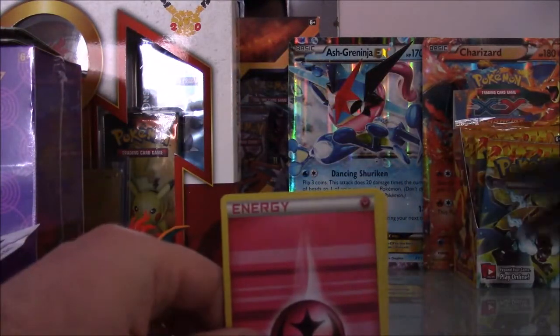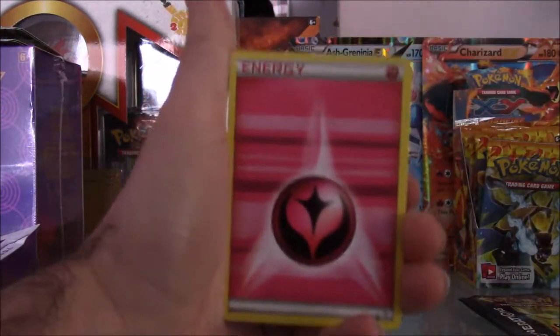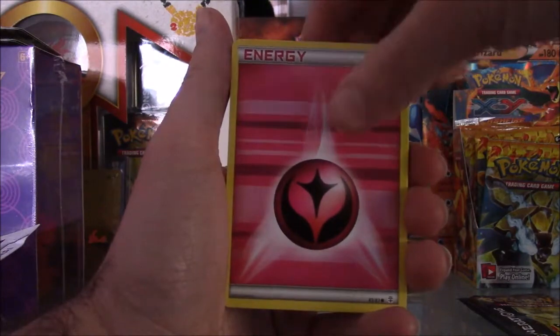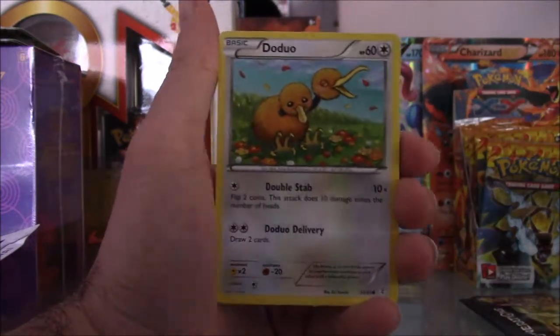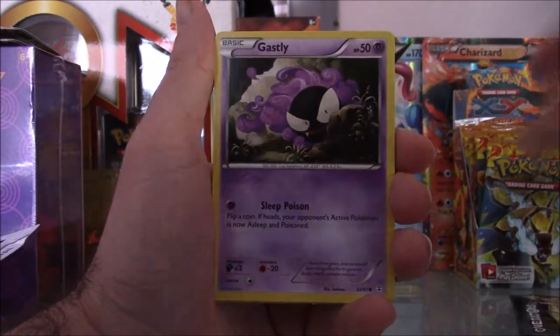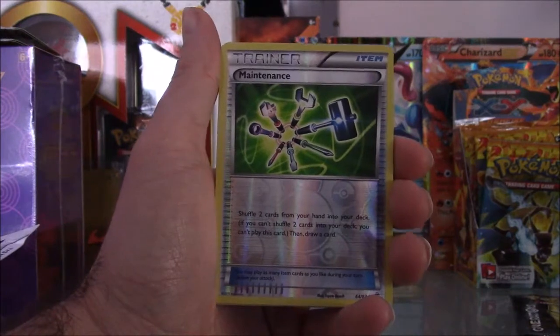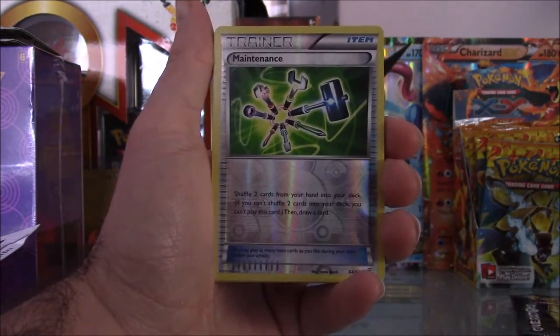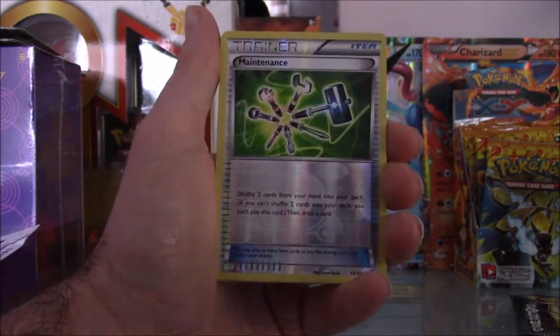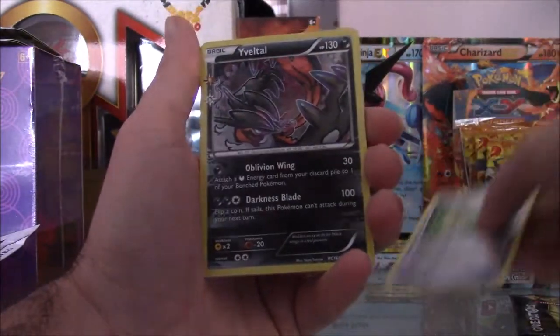We're not going to do the card trade here because there's no online game for it. We're going to start out with the energy — Fairy Energy, Doduo, Tangela, Gastly — followed by a trainer card that is a reverse holo. And the rare in the pack is...